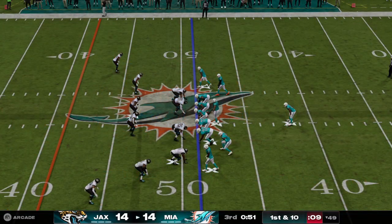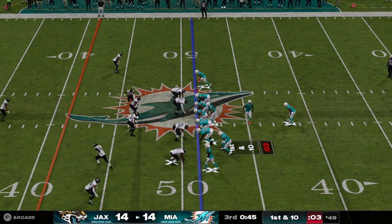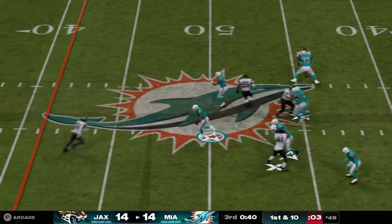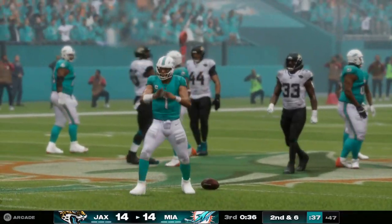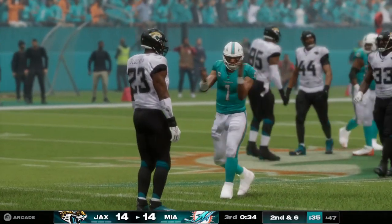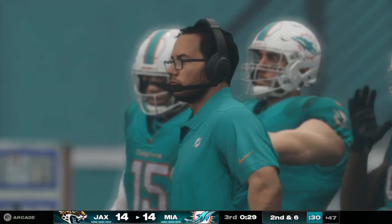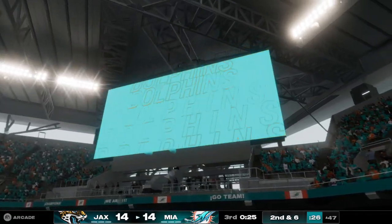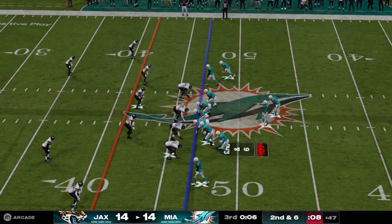First and ten from a yard shy of midfield. Fakes the handoff, now to throw — bails out of the pocket quick, took off with it again, gets a little something out of it before sliding to a stop. I love that play — that's quarterback 101. Nothing downfield, get what you can with your legs, but so much more importantly, protect yourself. Availability — one of the most important abilities for any quarterback.